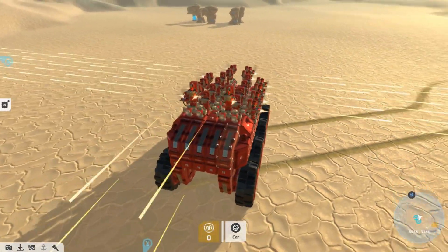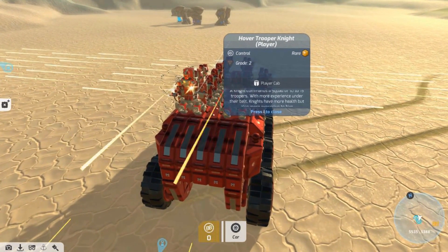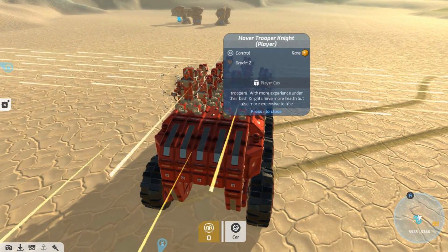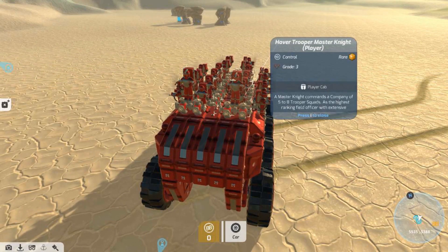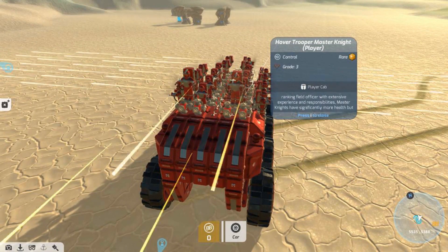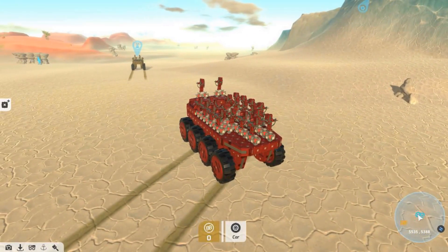To further demonstrate their capabilities, we'll move on to Battle Simulation. Each team will have 2 squads of 10 Troopers, led by a Knight and a Master Knight. Normally a Master Knight would have 5 to 8 squads under their command, but for this simulation, both the Knight and the Master Knight will each lead 1 squad.